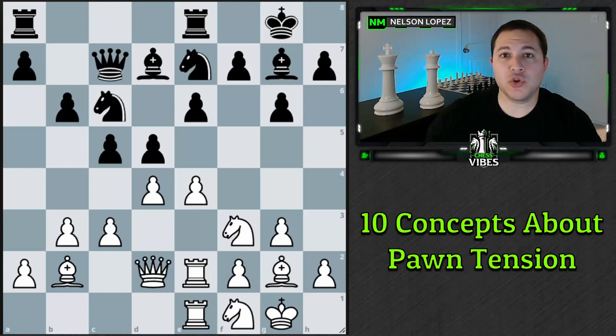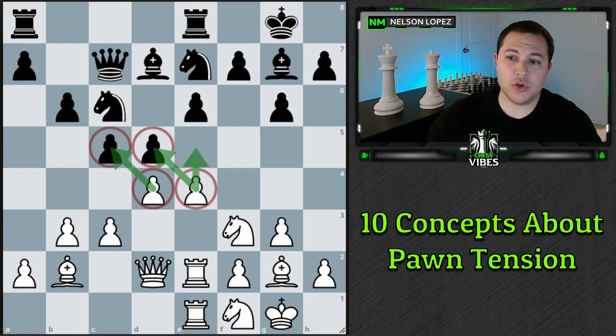Some of the trickiest positions in chess are when you have a bunch of pawns in the center and you're not sure how to resolve that tension. You could capture this way, you could capture this way, you could push by, or you could just leave those pawns alone and do something else. If you make the wrong choice in these positions, a lot of times it's going to lead to a worse position for you. So in this video, I'm going to give you 10 concepts that will help you make the right choice.